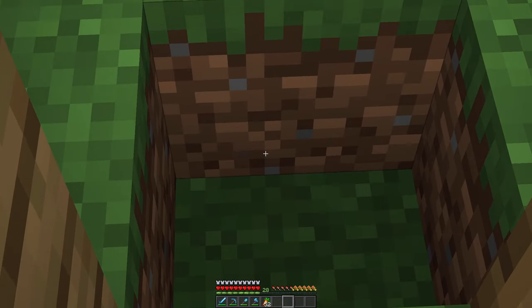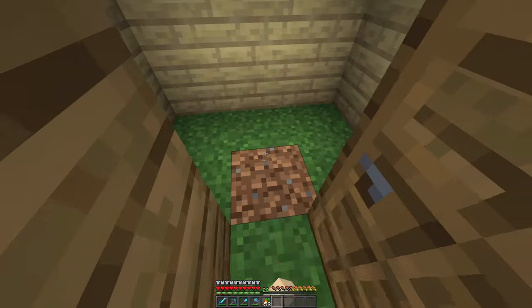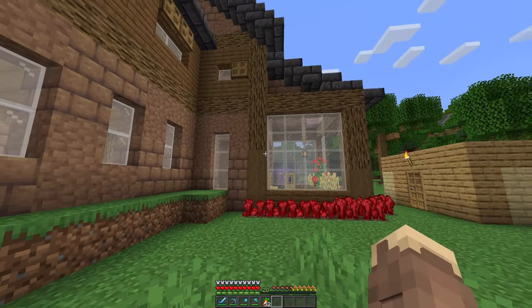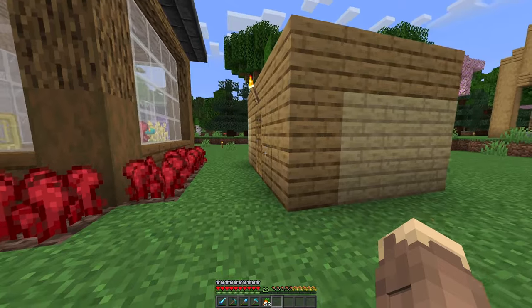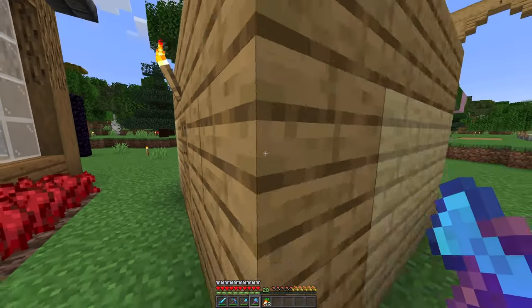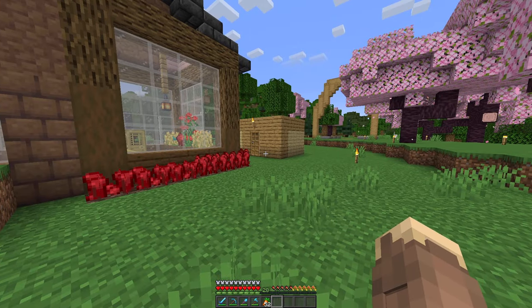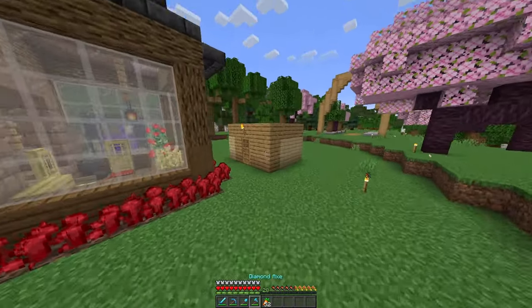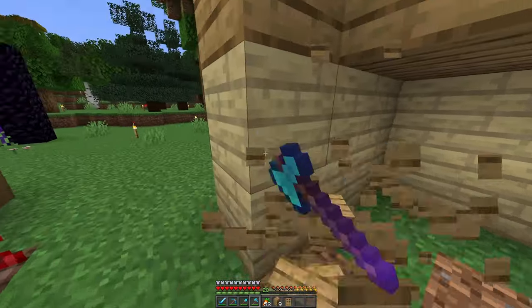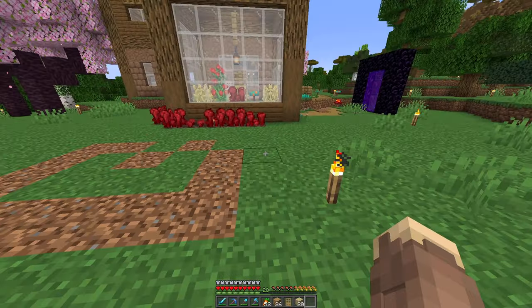Yeah, as you guys can tell, the shit shack is empty. Still need to replace where the crafting table was with a dirt block — do that real quick. I still kept it here because it has some sentimental value, right? Like, this is our first base here in our world. I just feel like I can't get rid of it. At least I can't get rid of it without you guys being here. Let's get rid of it — let's break it down. Boom, perfect. Where once was the shit shack is now dirt.